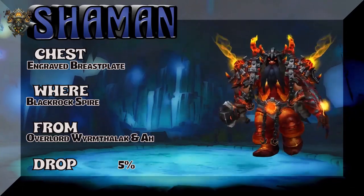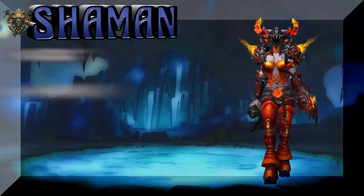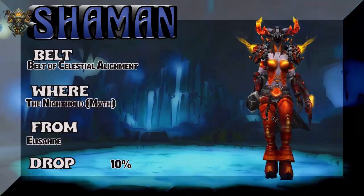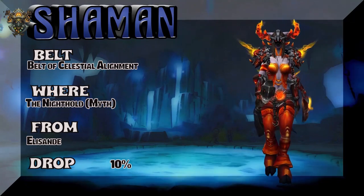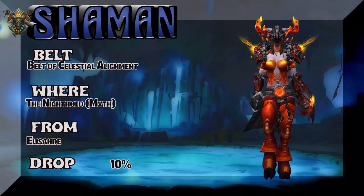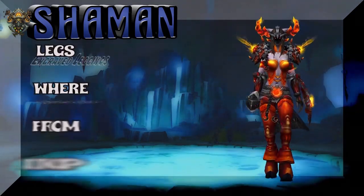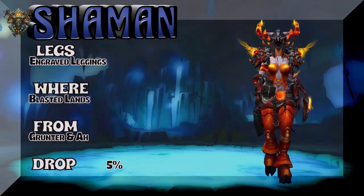It's a Vanilla drop set. So the chest and the legs are both from Vanilla. Moving on, we're going to show you the belt — part of the same tier set, Nighthold Mythic. Belt of Celestial Alignment — 10% drop rate for that Legion tier belt. Also the headpiece and the gloves, all from that Legion tier set.